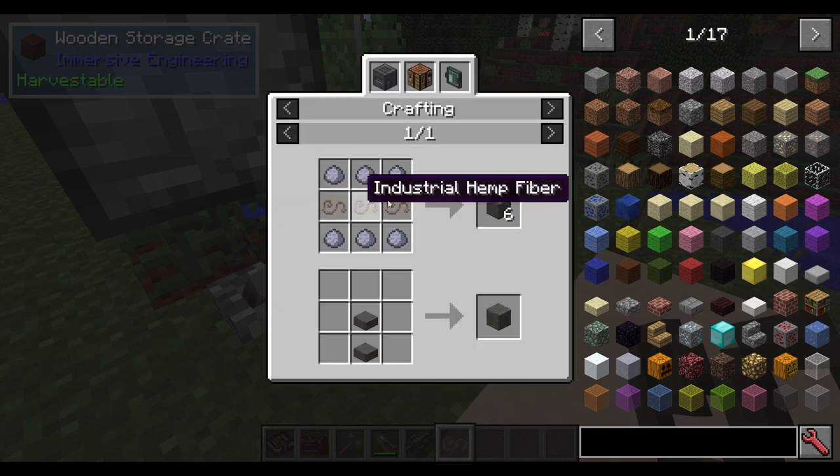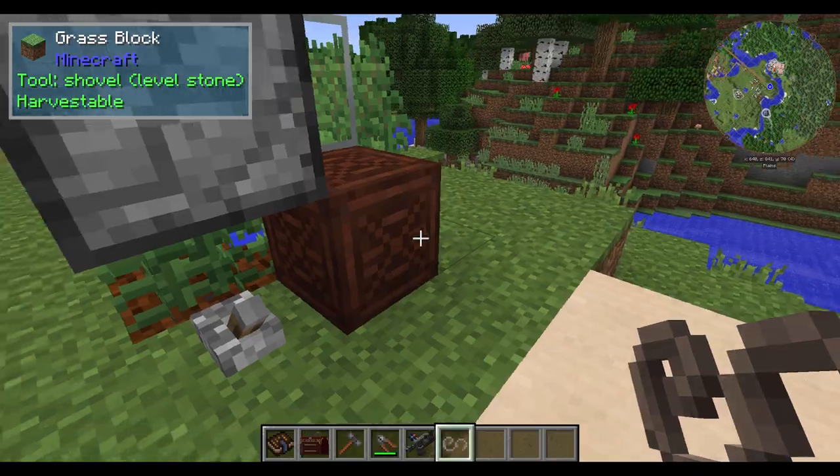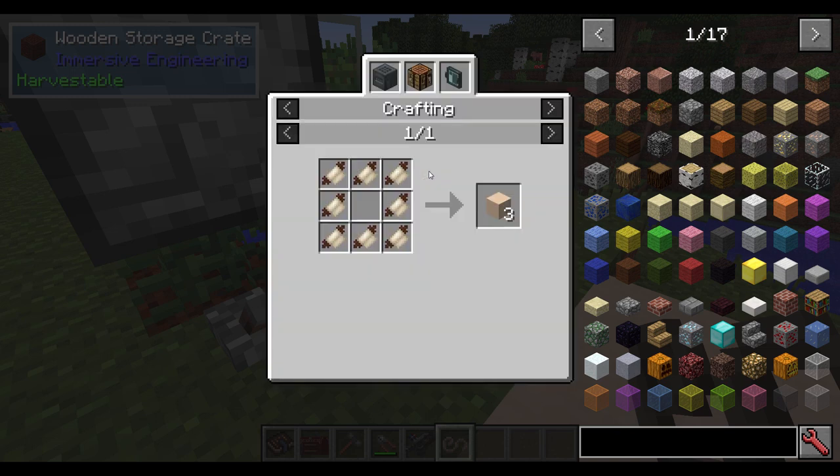Hempcrete is basically clay with some industrial hemp fiber. I've got an area where these are placed down so you can see them. They're just an aesthetic walking stone — another kind of stone you can use that really works with the aesthetic of this mod. We also have jump cushions, and the recipe is a whole bunch of tough fabric together — that'll make three jump cushions.